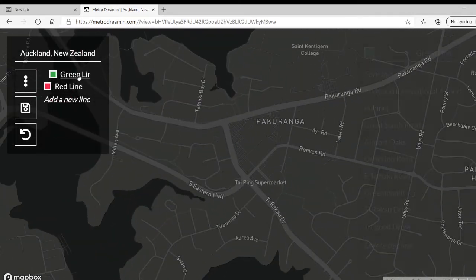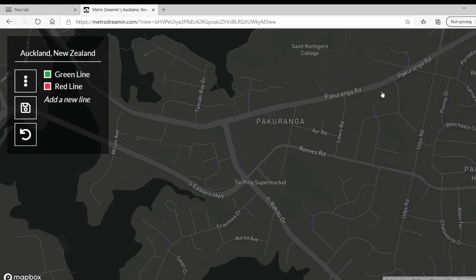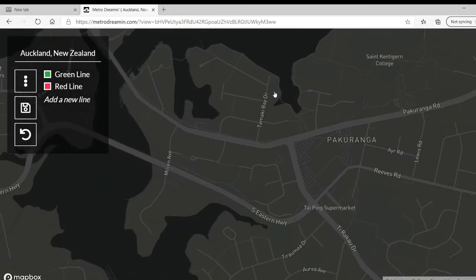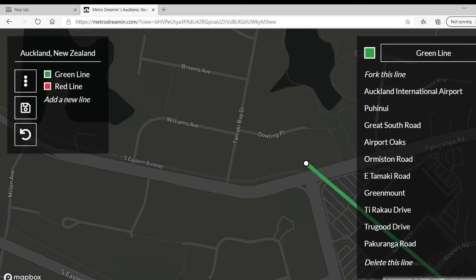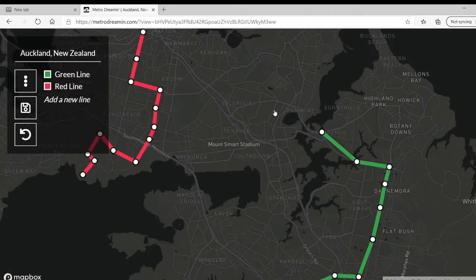How many stops do we have so far? We have 1, 2, 3, 4, 5, 6, 7, 8, 9 — 9 stops. That's really not that many, it just seems long. I'd rather have like 14 stops. We'll go here — Pakuranga Road. The name itself — that's good.